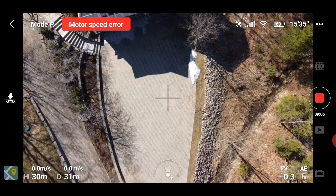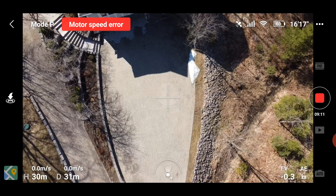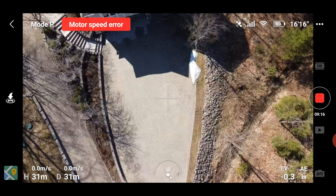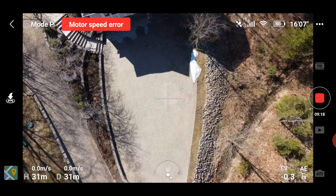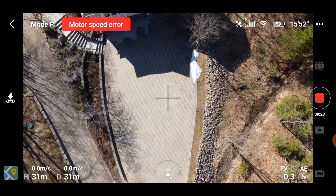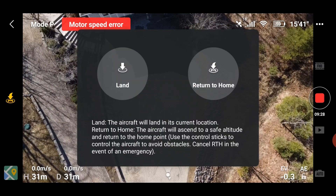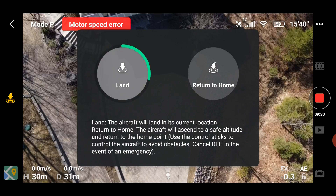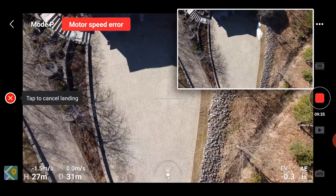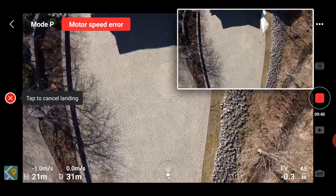But if manually on the way down it loses signal, again it would have automatically jumped into return to home. This time it will automatically jump into continue to descend. So that's the test. I can even just shut the controller off right now and it should land right there. Or I can push the home button, I'm outside my 20 meters, say land — it's landing. Now I'm going to turn the controller off to simulate loss of signal.